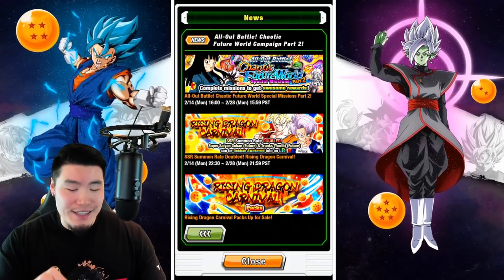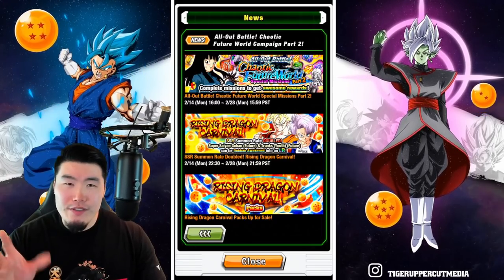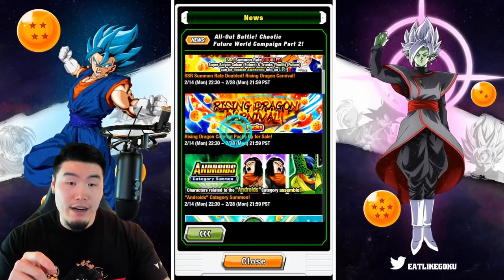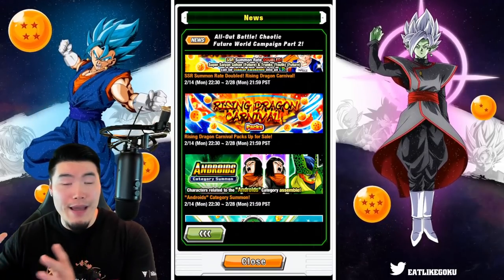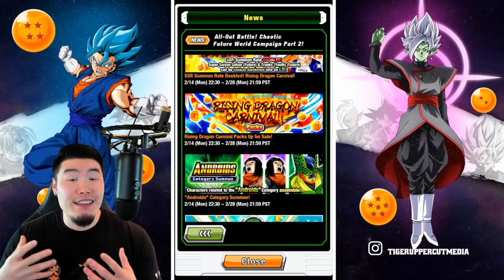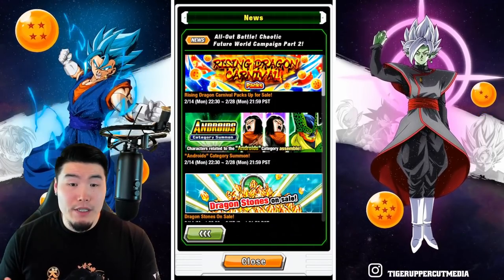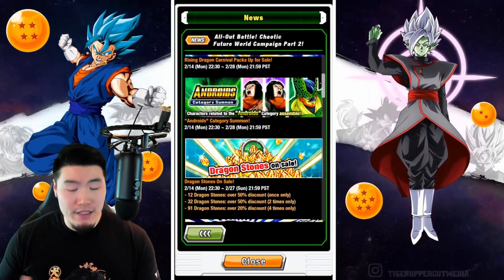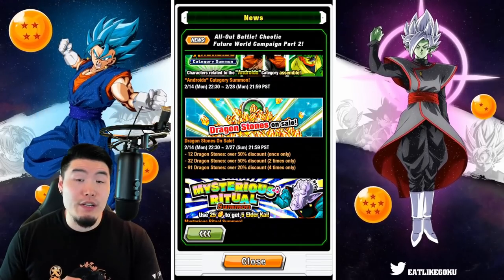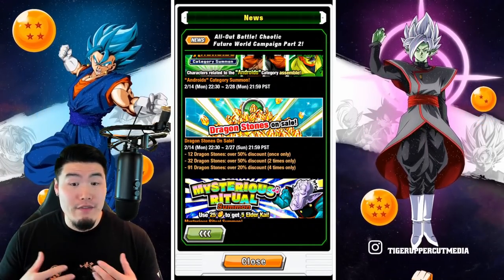That's coming in roughly six hours from now or so. We also have some Rising Dragon Carnival packs in the pack shop. And there's going to be an Androids category summon, which obviously you should be skipping. There are some stone sales: one 12-stone pack, two 32-stone packs, and also four 91-stone packs. Nothing too crazy — very standard sale.